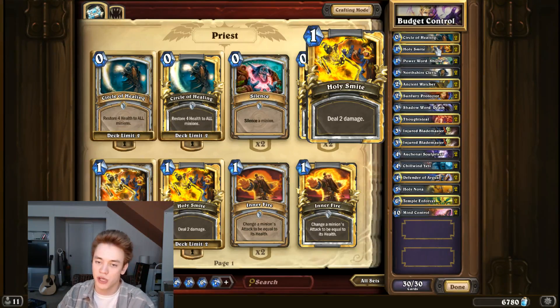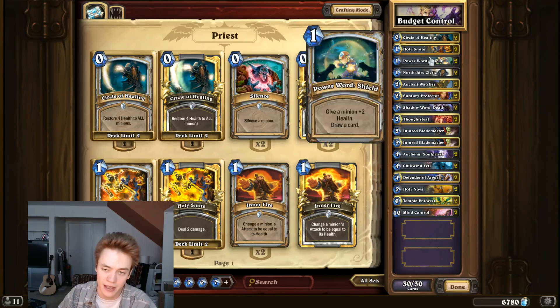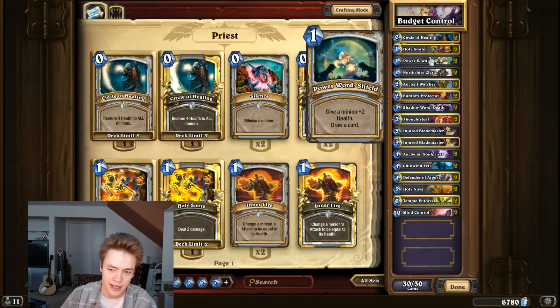Next is Holy Smite. It's a really flexible, cheap removal spell — exactly what you want in this kind of deck. Power Word Shield is a card with very little opportunity cost. You're basically losing nothing by playing it — it's a one-mana card that replaces itself with another card. That in and of itself would make it into most decks if it were neutral, but buffing a creature for two health is very, very relevant. It lets you kill the creature without having to trade yours off. The buff is permanent, so you can continue to kill stuff and heal your creature up every turn.